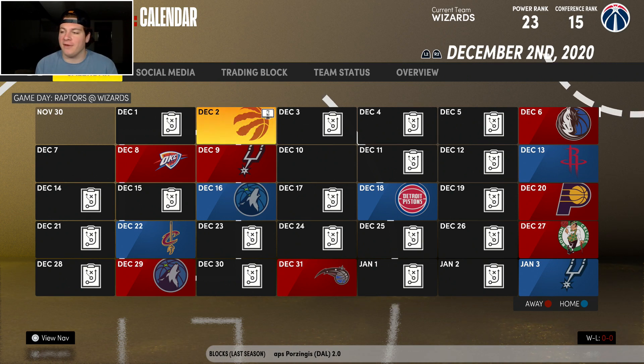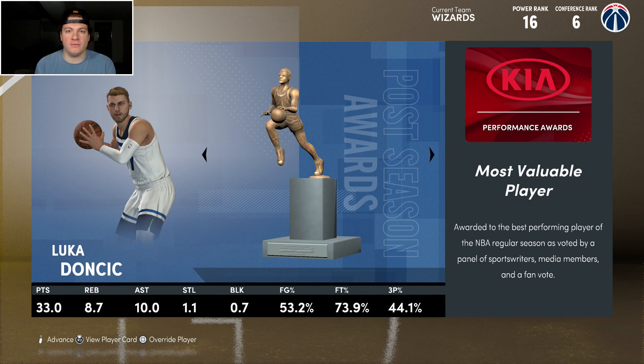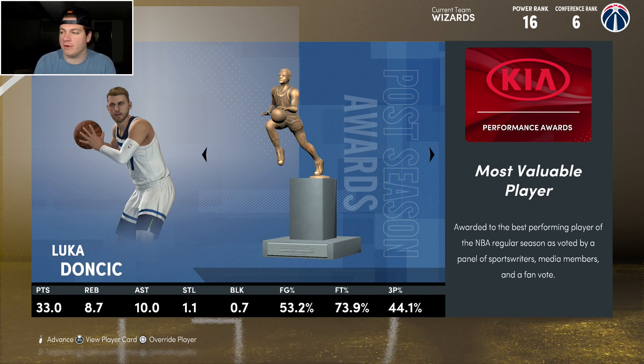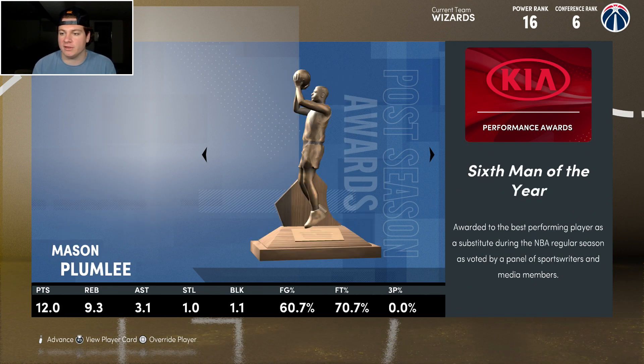I have absolutely no idea how this team is going to end up doing, and I'll see you guys at the end of year number one. We ended up with a record of 42-40 — mediocrity had a name right here. Sixth seed in the Eastern Conference, could have been worse. Luka Dantage your MVP, LaMelo Rookie of the Year, Giannis still in Milwaukee winning Player of the Year.